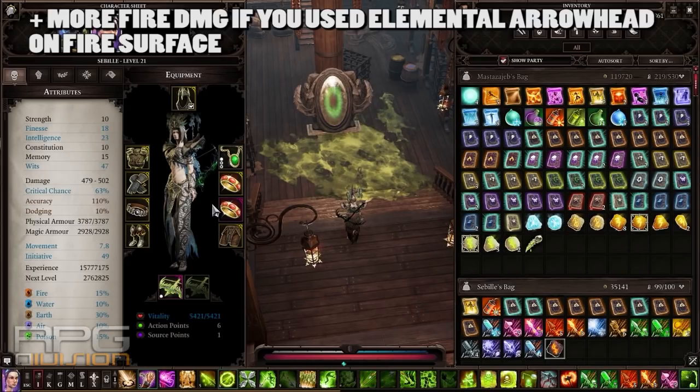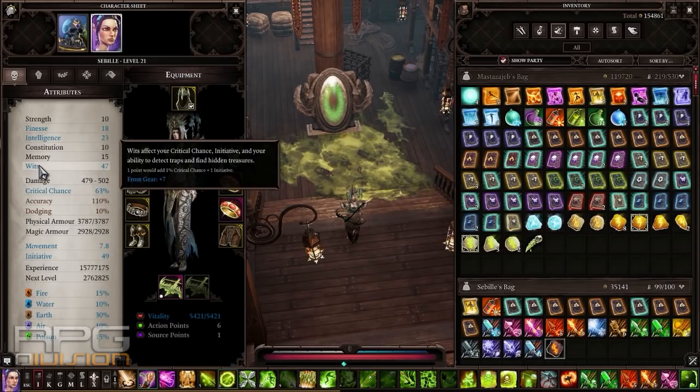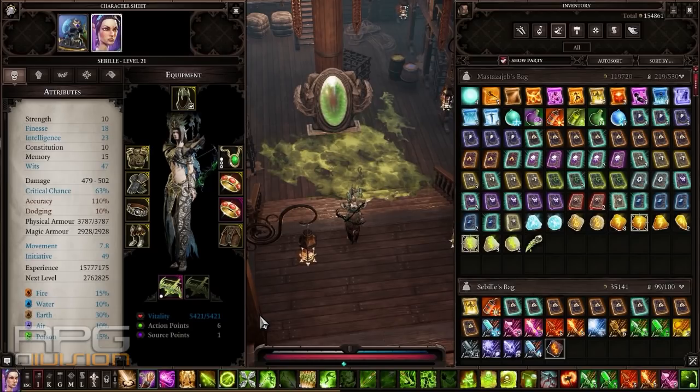Your gear should be focused heavily on wits, so get everything that would buff your wits. My wits is currently low — I only have plus 7 from gear because I did not optimize it very well. But you can get your crit chance up to around 75%, which shouldn't be a problem especially from levels 14, 15, and above.